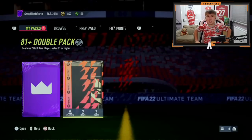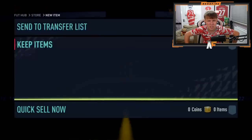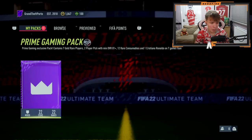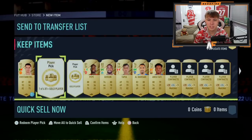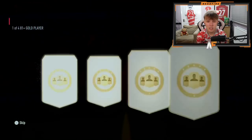Shout out to Mr Alex — he's got an 81 plus double pack and the prime gaming pack. The 81 plus pack gives Krammerich and Volant. Moving on to prime gaming pack number three: nothing on the outside of the pack. Player pick one is Mason Mount — still yet to see a walkout. Player pick two is bad. Overall that was just a bad pack.